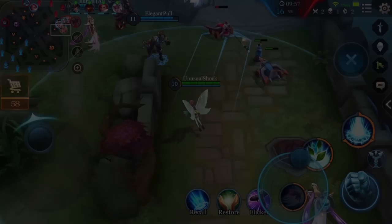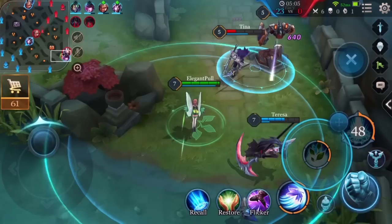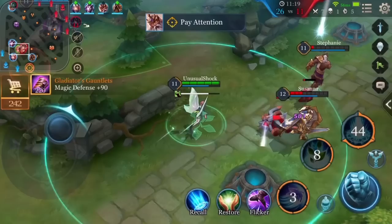In the mid-game, start using Mischief more to poke while using Nature's Wrath in conjunction with other control abilities from your team. Work with your team to focus on more dangerous heroes. Since Krixie's ultimate, Moonfall, has a short range, you can unleash it after a team fight begins. Use the edge of Moonfall's range to deal damage to enemies from a safe distance. Unless the enemy team is about to wipe, it's not wise to rush into the center of a team fight with Moonfall activated.